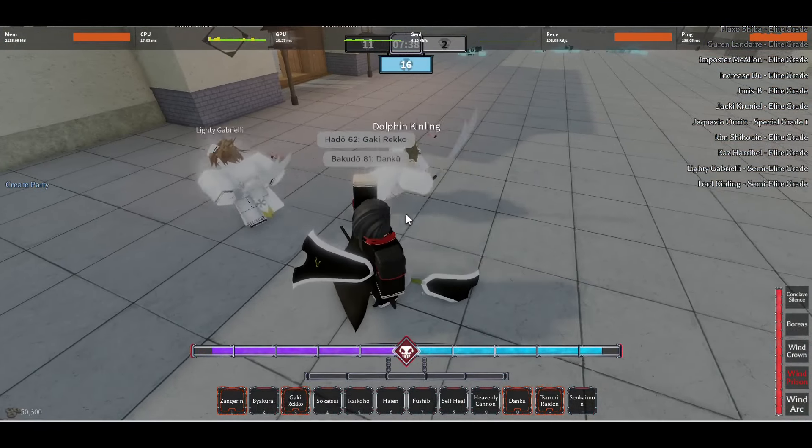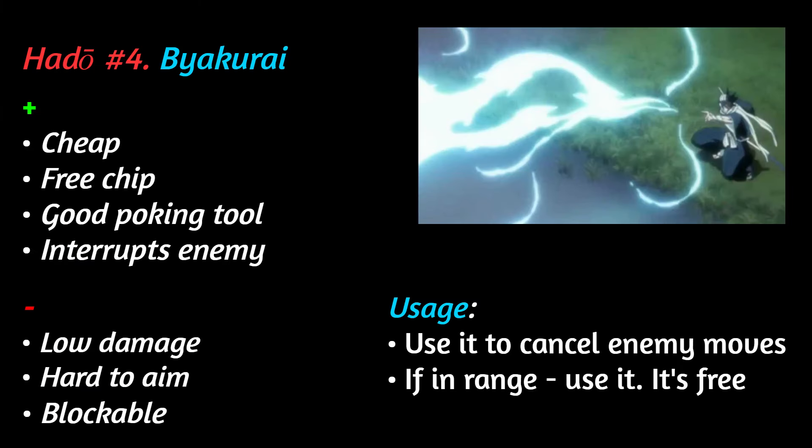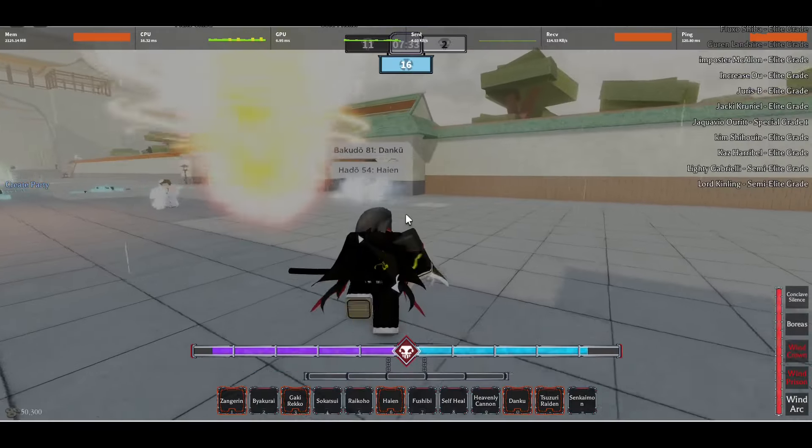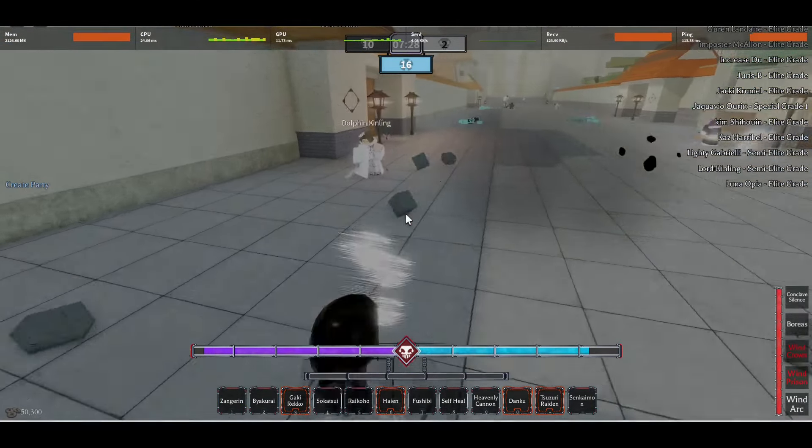Blooming cut from a speed user? Once again, use Byakurei. This thing is so damn reliable — instead of blocking all of these moves, you can cancel them outright. But since it's so thin, it may be hard to actually land the move. And sometimes you can also get away with using it at close range.